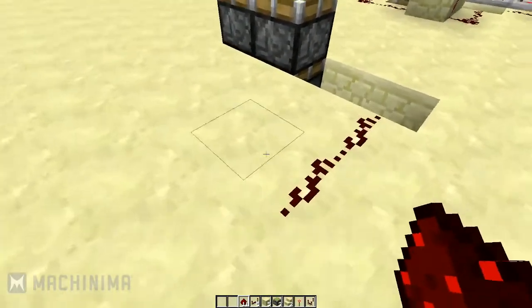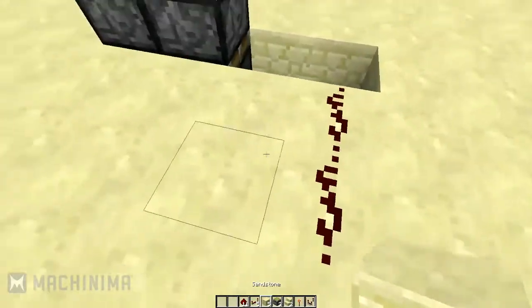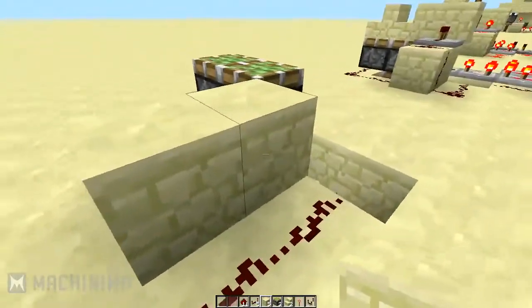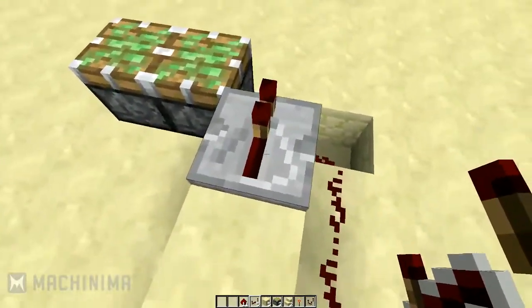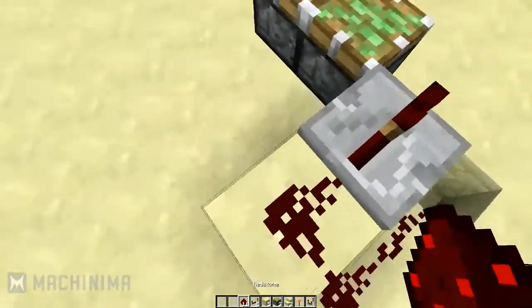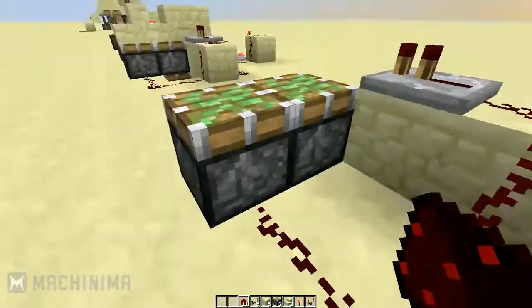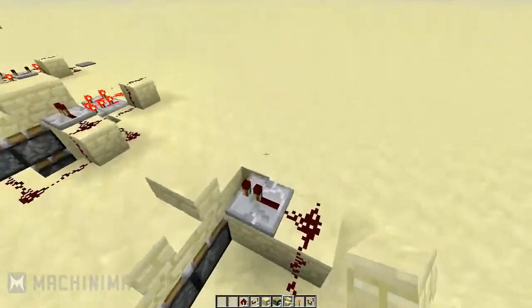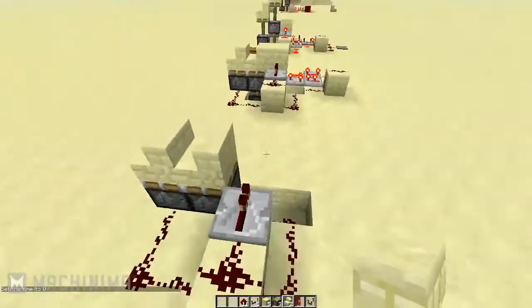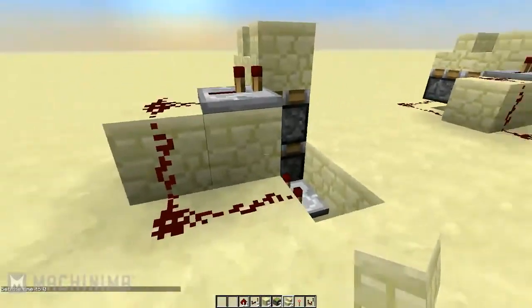You're then going to connect redstone here and here on these two blocks. Throw two building blocks next to them, put a repeater up here right on top of one of your building blocks, then redstone, redstone, redstone — connect that to your first piston up here. At this point you guys are free to throw your little steps here if you want them.